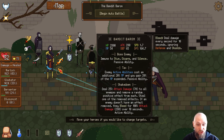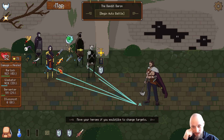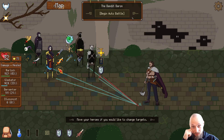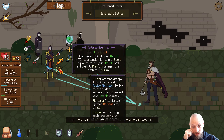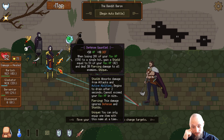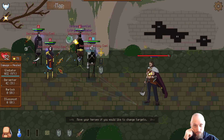He's gonna do the shakedown with all that MP: deal 25 damage to all enemies and remove a random positive effect from each. Steal one of the removed effects — if an enemy doesn't have an effect removed, they bleed. I don't like this and I definitely want the Gladiator in front. I have a feeling I need the Berserker for later when he's just going crazy. The shield is actually not that good, but you know — okay, go for it.